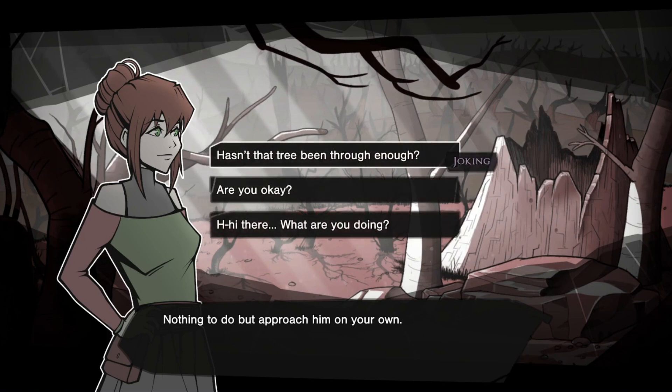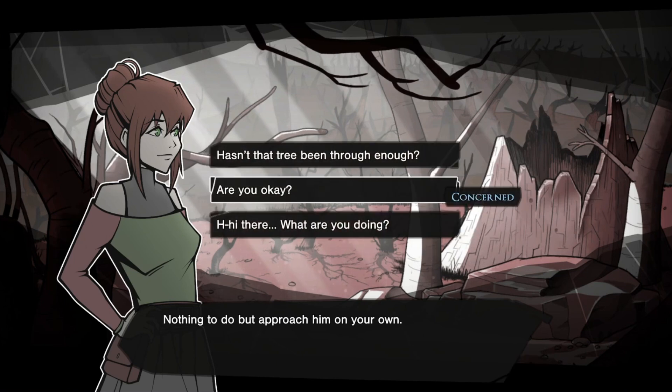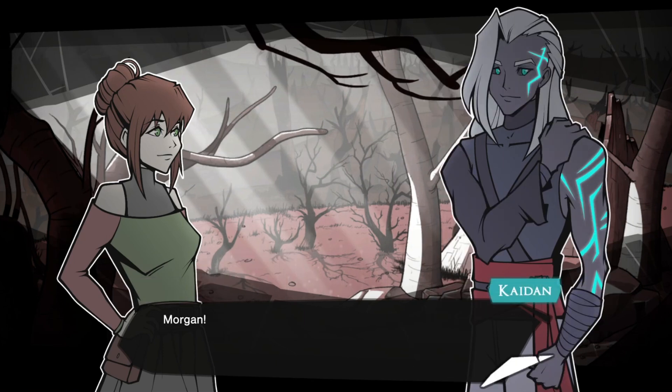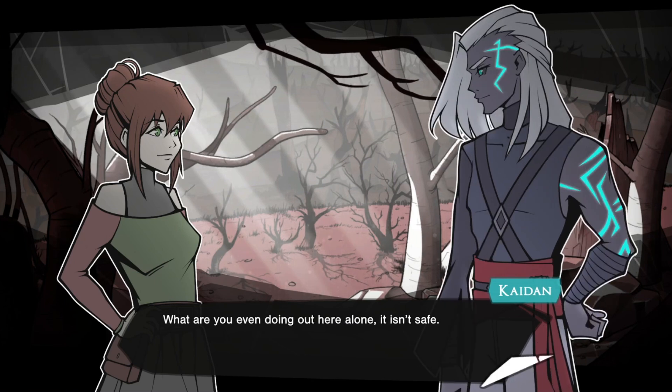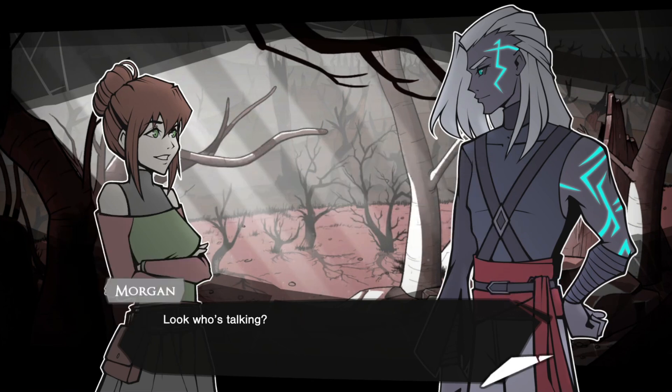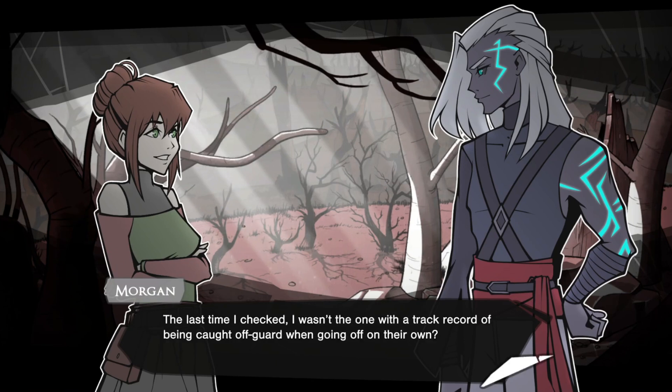Maybe you should be the one talking to him. One person is probably best — I'll just be standing over here. Thanks a lot, Mime. Nothing to do but approach him on your own. Walk up to him carefully. Hey there, Caden. You all right? Caden whips around to face you, visibly startled. Morgan, what are you doing? Sorry, I didn't mean for you to see that. What are you even doing out here alone? It isn't safe. I can say the same to you, buddy. Look who's talking — last I checked, I wasn't the one with the track record of being caught off guard when going off on their own.